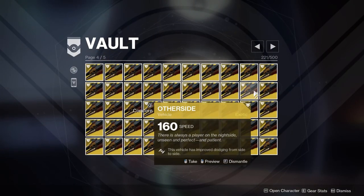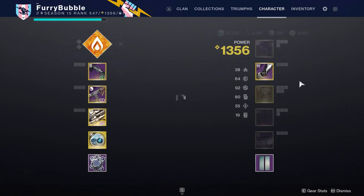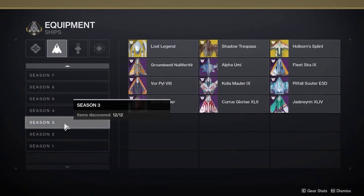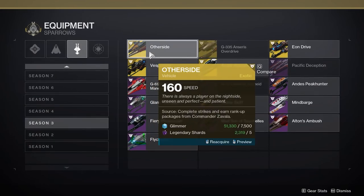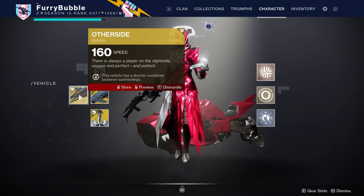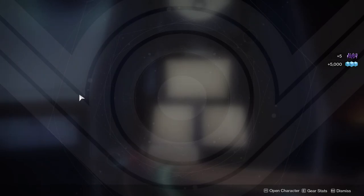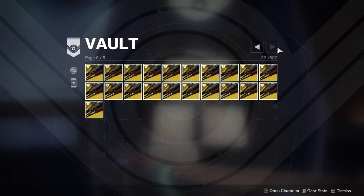Glimmer is another thing you'll want to have in good stock. It's always crucial in new content for upgrading items and it seems it will be one of the main currencies for weapon crafting. We're currently capped at 250,000 Glimmer, but there is a way to store more in your vault. Zavala's Authority ship and the Other Side Sparrow, both from Season 3 in their respective collections, can be purchased for 7,500 Glimmer and 5 Legendary Shards. When you dismantle them they give you back 5,000 Glimmer and all 5 shards, so the sunken cost is 2,500 Glimmer per item, but it lets you store well beyond the 250k inventory limit.